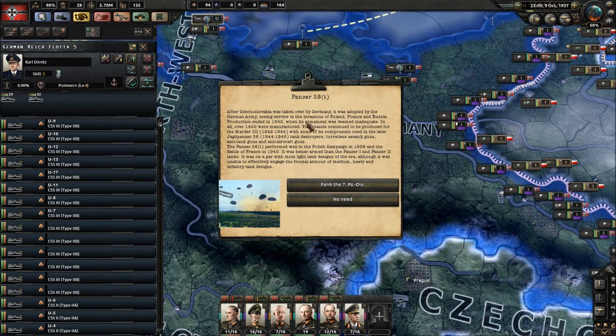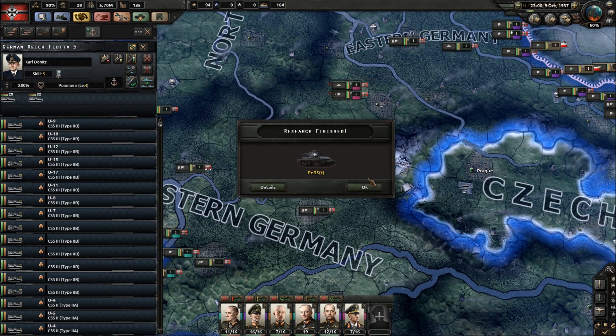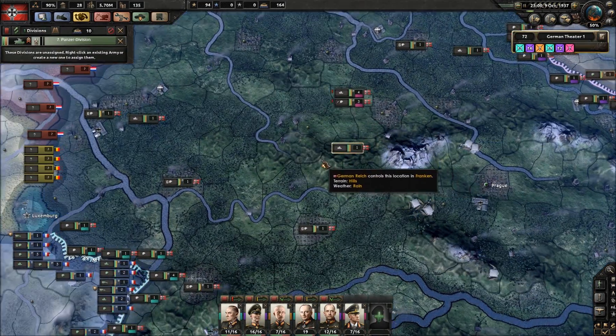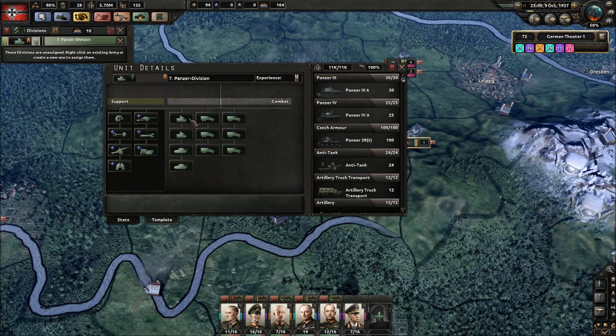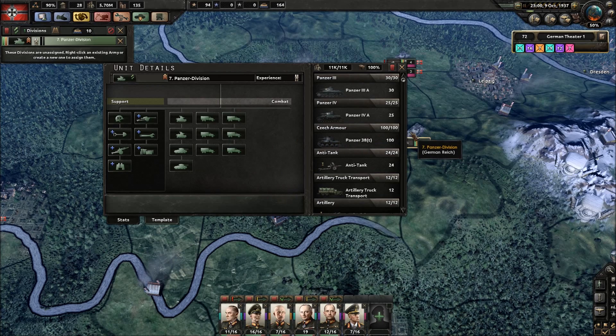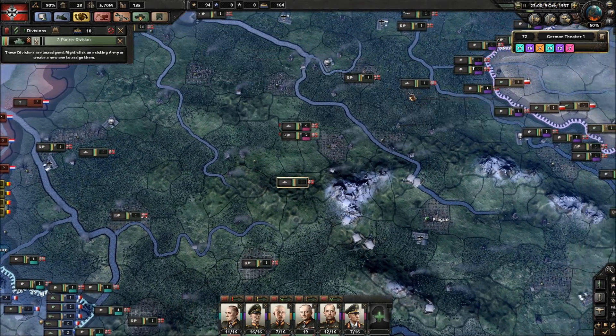Panzer VAT - here we go. Form the 7th Panzer Division. 35T - 6th Panzer Division. Let's have a look at the templates - Panzer 35T, 35T, Panzer 3, Panzer 3, Panzer 4. There's a problem there. Mind you, we are producing them now. They can move to the first armoured.